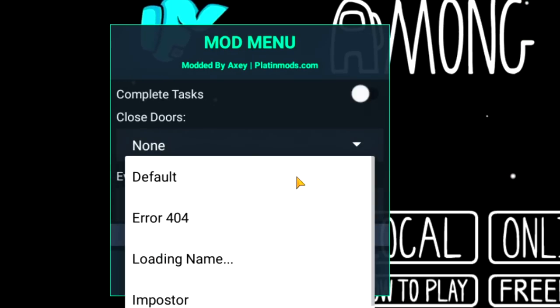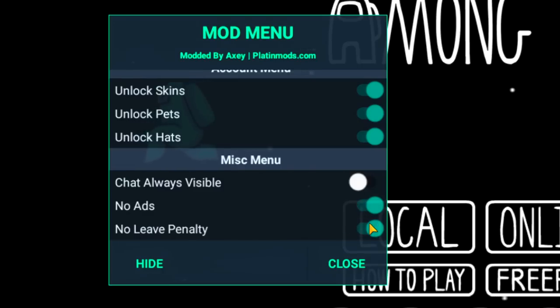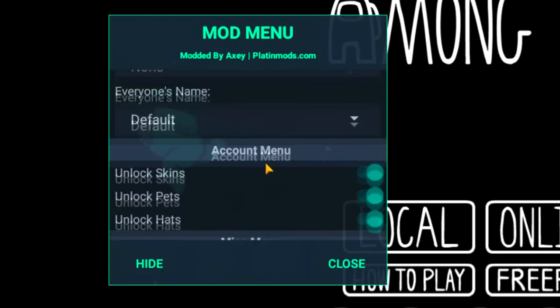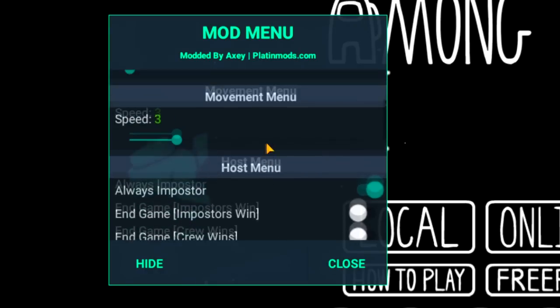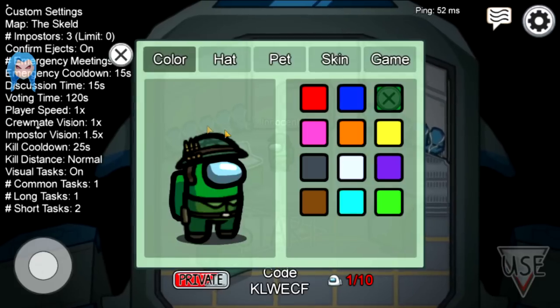We can change the end game to have imposters or crew automatically win, instant win, random colors, complete tasks — so if we are a crewmate we just have all our tasks completed instantly. We can close doors without wasting a sabotage, which is pretty cool. You can change everyone's name, unlock all skins, pets and hats, no ads, no leave penalty, and chat always visible. That's about all there is to the menu.